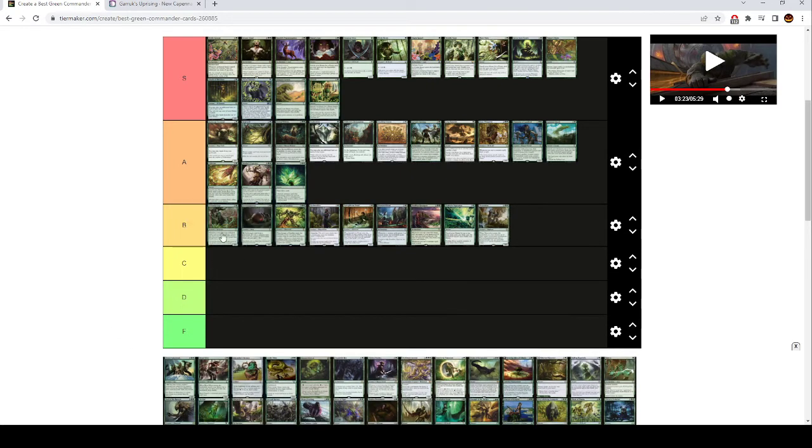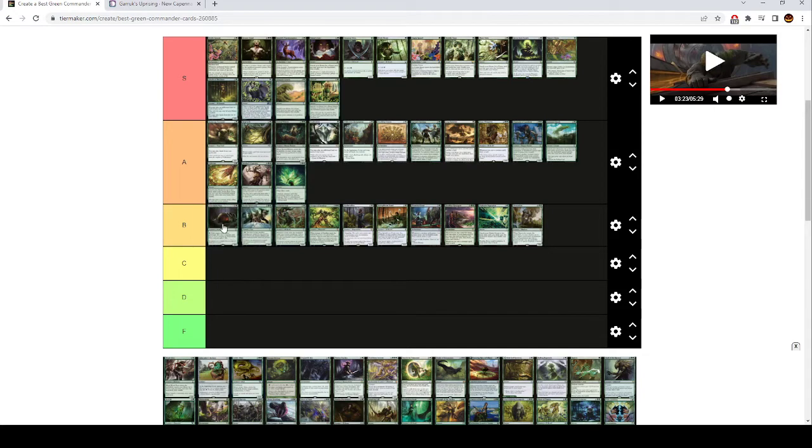Scavenging Ooze is like high B tier — it's a graveyard hate effect, a pretty weak one, but it's tutorable. It gets counters and gains life. If you're in green and you want to be doing stuff with your graveyard but still need graveyard hate, Scavenging Ooze is a good way to go because you might not want to run stuff like Relic of Progenitus that also hits your graveyard. Temur Sabertooth is like high B tier — it's good in infinite mana combos and for blink shenanigans, but a lot of the time it's not worth it in most green decks. It's a four mana 4/3 where you can pay one and a green to bounce a creature to your hand, and it gains indestructible.